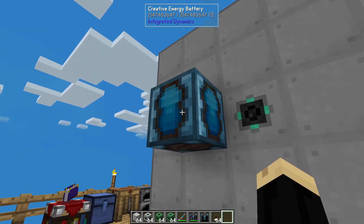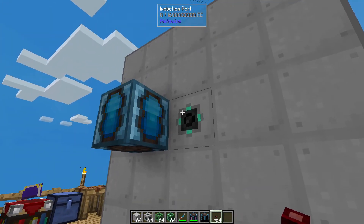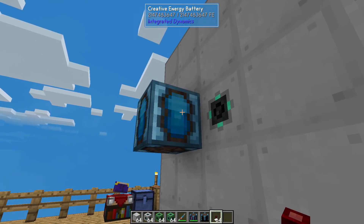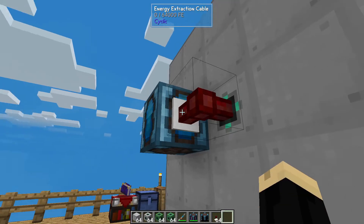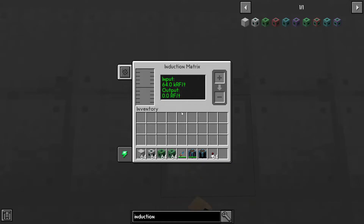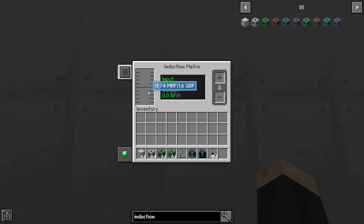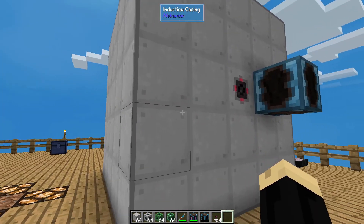You're going to hook it up the same way. You can use pretty much any type of cable that will transmit energy — I'm a fan of cyclic cables, but you can use any Mekanism cables as well. Now I'm going to go ahead and pop that on here with an energy extraction cable. We go over here, click on our box, and as you can see, the power is filling up. It's got 64.0 kRF coming into the block, and it's storing it because there's nothing going out.